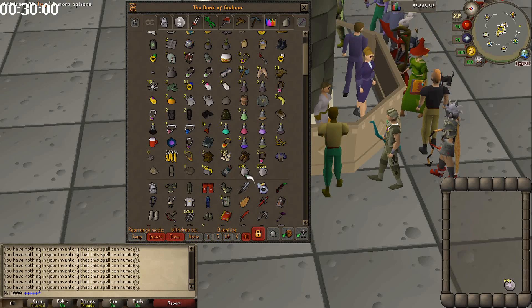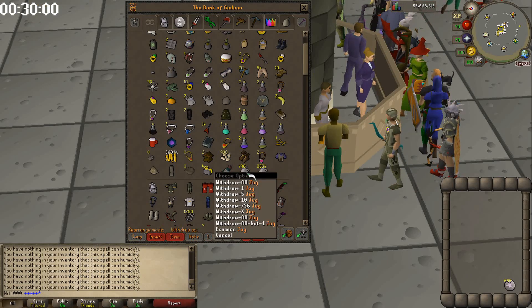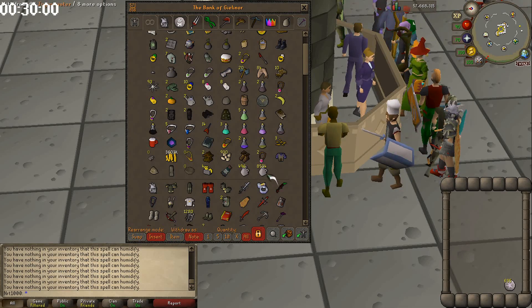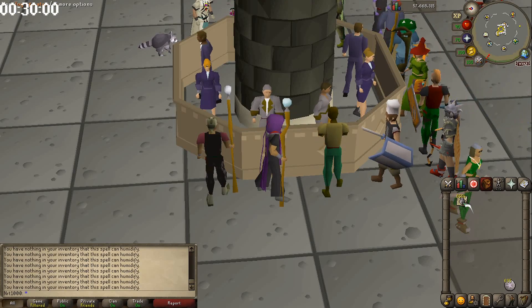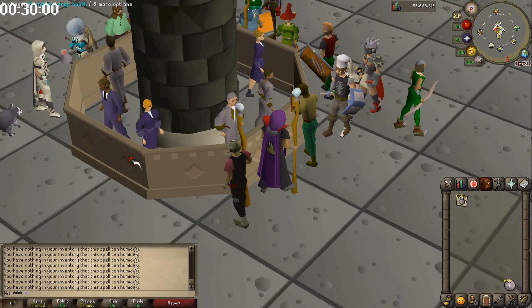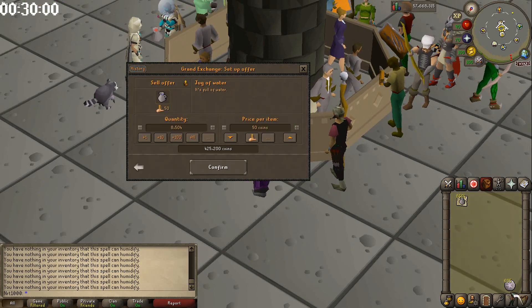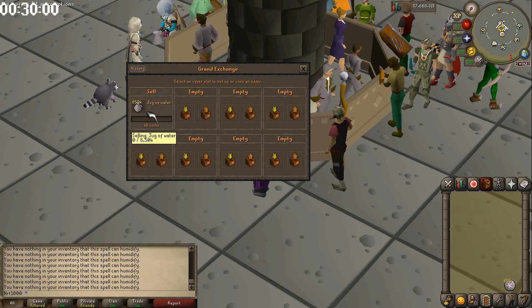We overestimated just a little bit with the jugs — we have 4,496 left, so that's not much money wasted. We came out with 8,504 jugs of water and used a good amount of astral runes. I'd suggest keeping the astral runes out of the bank — I kept accidentally banking them all and it gets really aggravating.